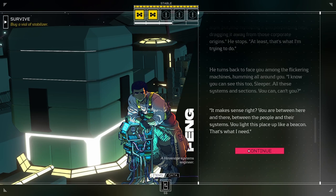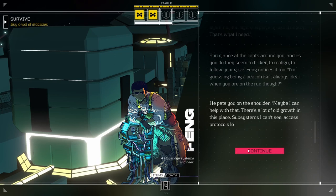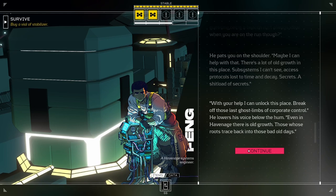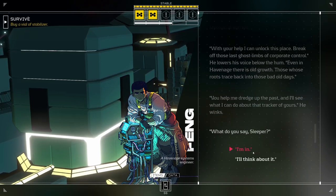'It makes sense, right? You're between here and there, between the people and their systems. You light this place up like a beacon. That's what I need.' You glance at the lights around you, and as you do, they seem to flicker, to realign, to follow your gaze. Feng notices it too. 'I'm guessing being a beacon isn't always ideal when you are on the run, though.' 'They are tracking me.' He pats you on the shoulder. 'Maybe I can help with that. There's a lot of old growth in this place. Subsystems I can't see. Access protocols lost to time and decay. Secrets. A shitload of secrets. With your help, I can unlock this place. Break off those last ghost limbs of corporate control. Even in Havanage, there's old growth — those whose roots trace back into those bad old days.'